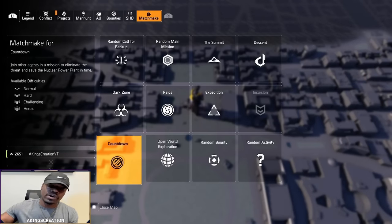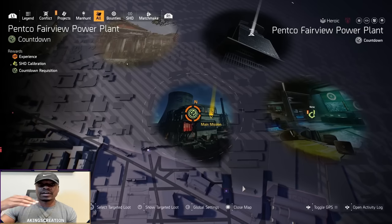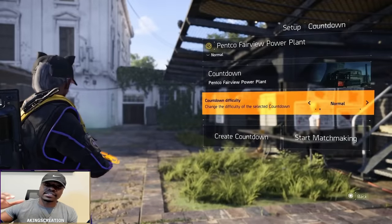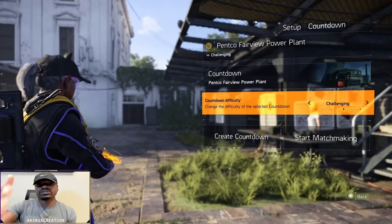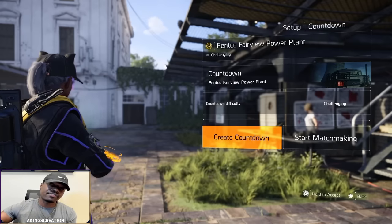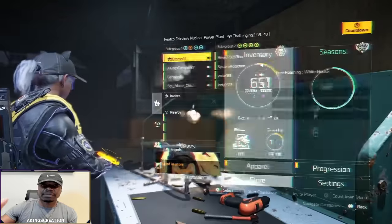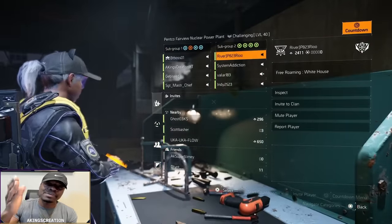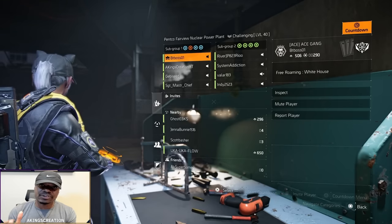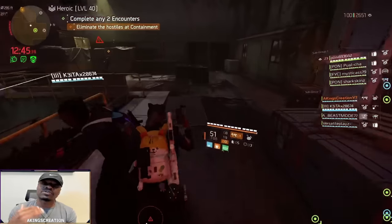There are two ways to start Countdown. You can go to matchmaking after you hit the open world map, go down to Countdown, select it, and it'll show you what difficulty you want and whether to create a private Countdown or start matchmaking. If you start matchmaking, do not be that person who doesn't start the Countdown — people kept leaving because of that. If you are the leader, start the Countdown.